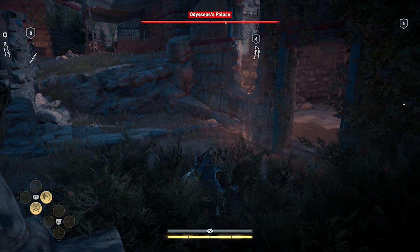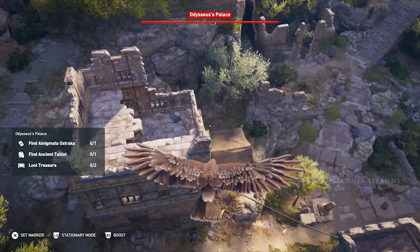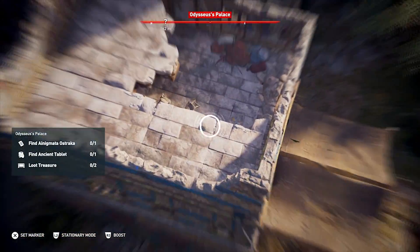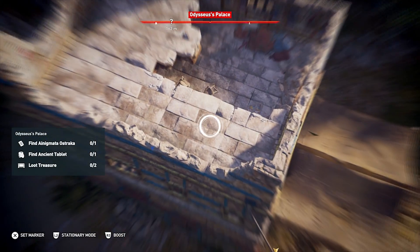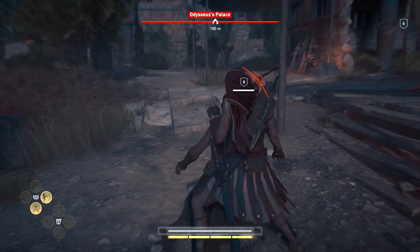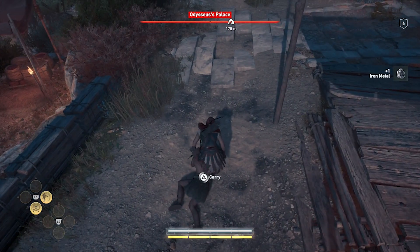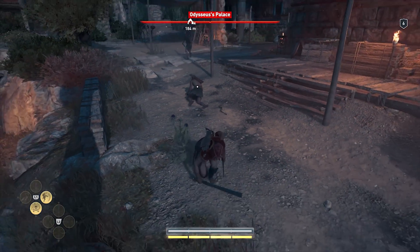If you want to find the best crew members for the job, Ikaros can help you out. Before you fight hostiles, fly over them with Ikaros and zoom in on each enemy to reveal their skill set. Note that stronger enemies will make stronger lieutenants, but they also may be tougher to knock down. We'd recommend sticking with paralyzing arrows when trying to recruit these NPCs.